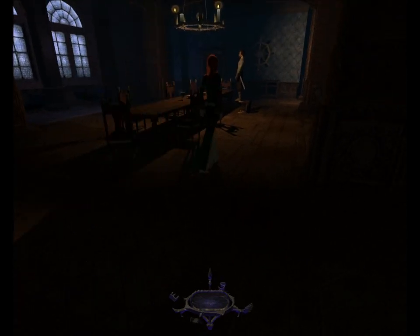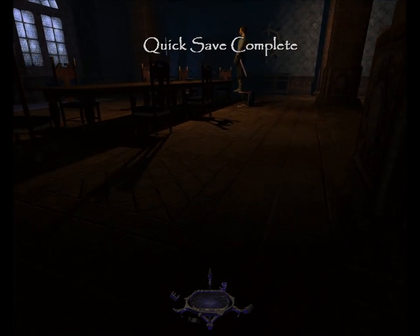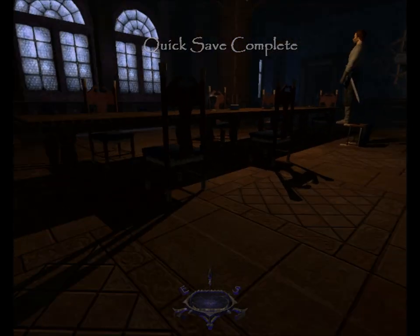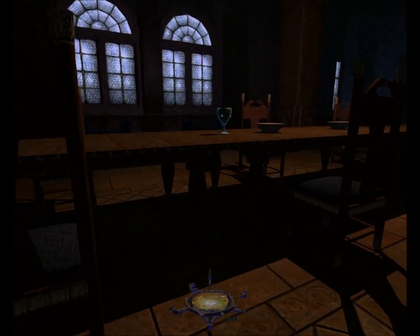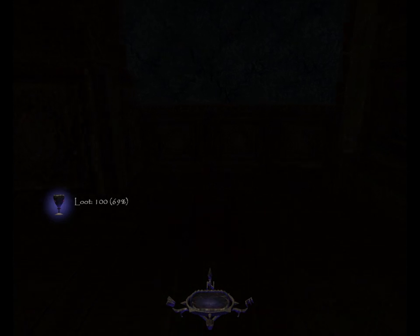Still need to get the ruby goblet. It's best to go after that when she's at the fireplace. Of course, with the door standing open, I also have to worry about the cook. Let's hope he's not watching. The ruby goblet's worth 100 — brings my total to 69%.